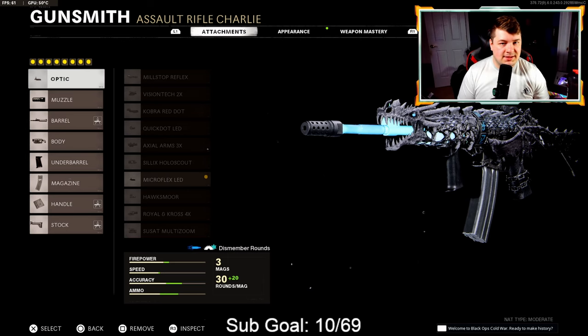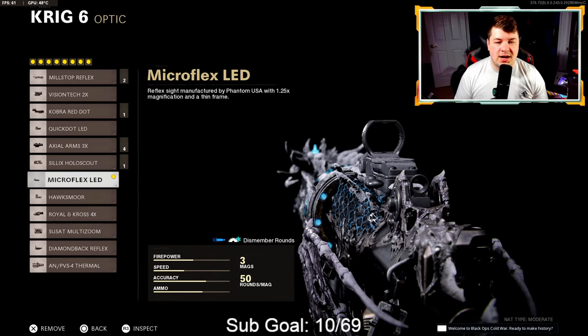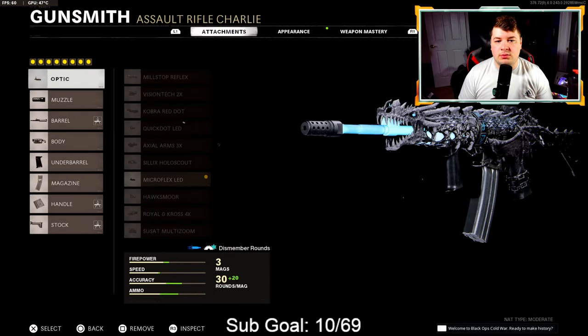It's not exactly the fastest killing weapon in the game but it has that ease of use factor. The little recoil gives you the ability to take medium and long range gunfights with absolute ease. When you get into those close range categories that's where the struggles start — you will really not beat many SMGs at close range unless you're getting the first couple shots on them. The optic is always a preference attachment — I really enjoy using the Microflex LED or the Milstop Reflex for my reflex sight choices here on assault rifles.